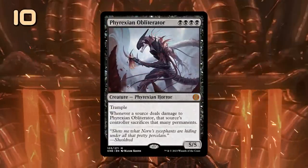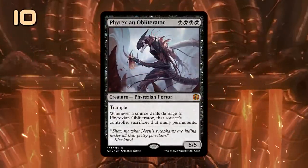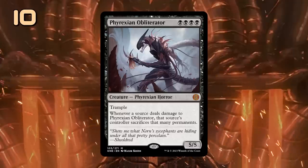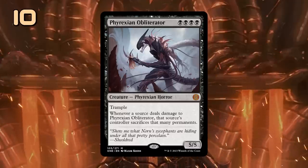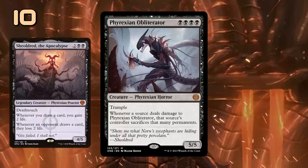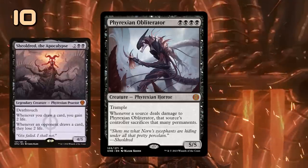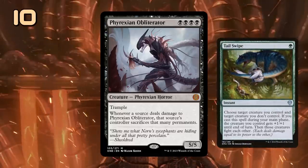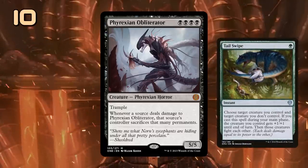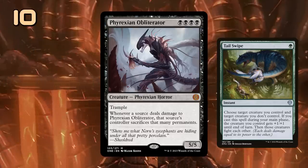Phyrexian Obliterator is back, now making it legal in Explorer. Very similar to the Phyrexian Vindicator, it excels when facing red or green decks which don't have a great answer to it. The real question is whether this will overtake Sheoldred as the default option at 4 mana in mono-black decks. Obliterator really shines if you can combine it with fight effects to decimate the opponent's board, and there should be enough black-green dual lands in Standard to make that work.